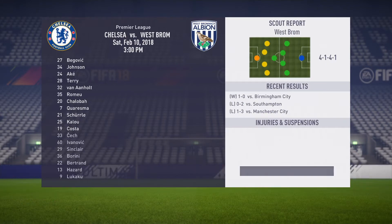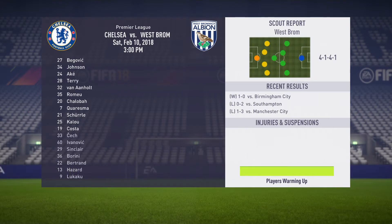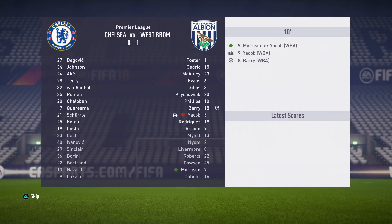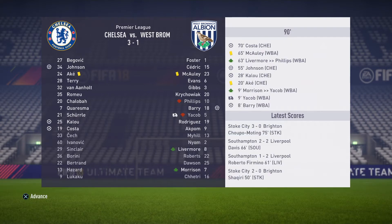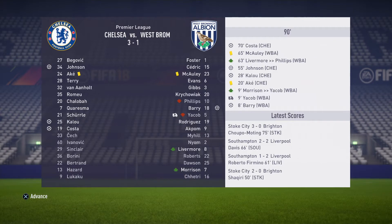We now have West Brom at home on February the 10th. We're using the second team and Barry immediately puts them ahead. We're going behind a lot early on in these simulated games, but Costa comes on to win us the game again, with Johnson and Kalou getting the first and second goals.